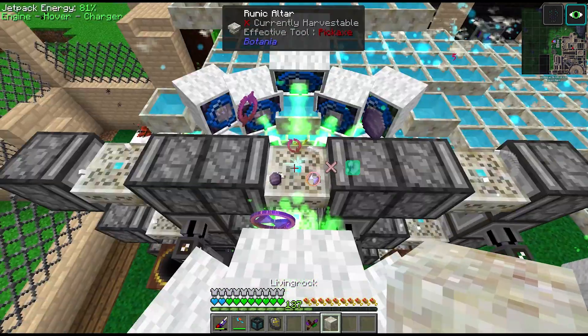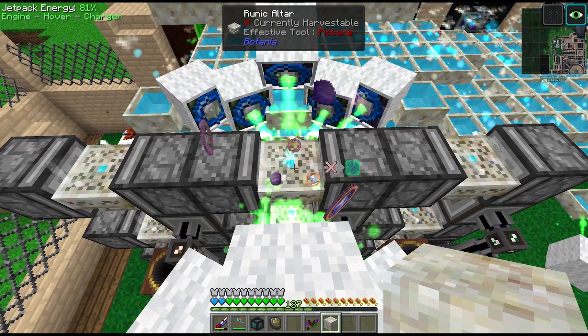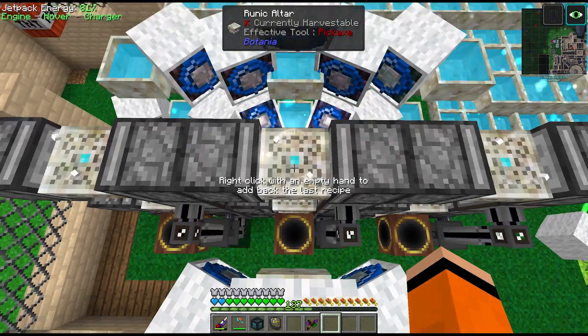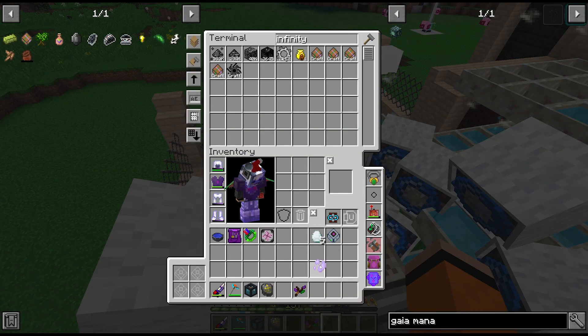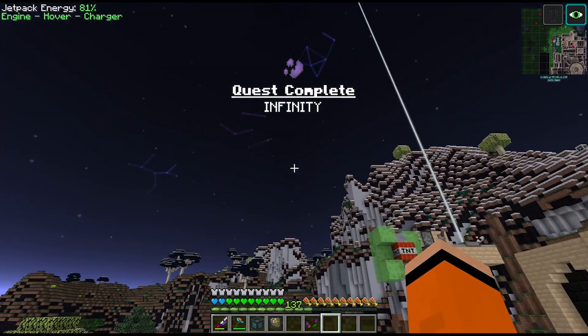Come on Gaia spreaders, you can do it — any second now. Wait a second, where did it go? It went into the ME system. There's our quest. So now with the essence we have to craft the infinity catalyst to be able to make the infinity ingots.